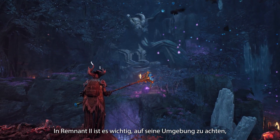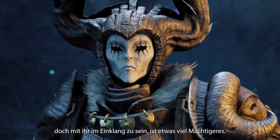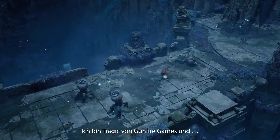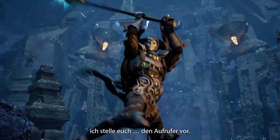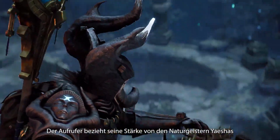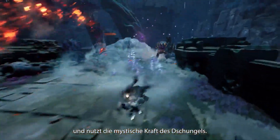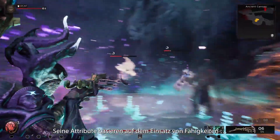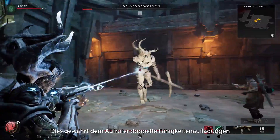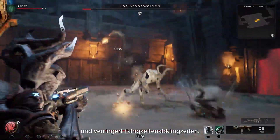Being aware of your surroundings is essential in Remnant 2, but being in tune with the environment is something entirely more powerful. This is Tragic from Gunfire Games, introducing the Invoker. Drawing strength from the nature spirits of Yasha, the Invoker can harness the mystic powers of the jungle. Their perks are based around skill usage, the centerpiece being their prime perk: Visionary. This grants the Invoker double skill charges for any equipped archetype and reduces skill cooldowns.